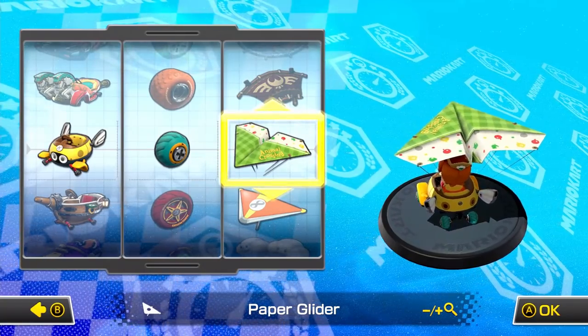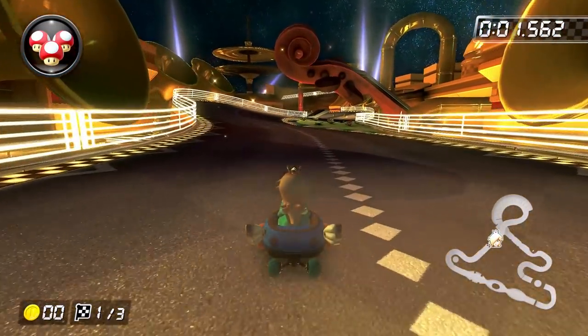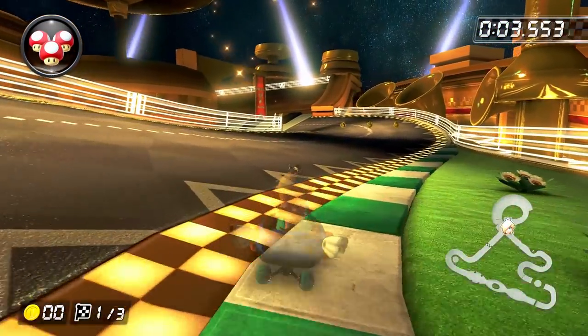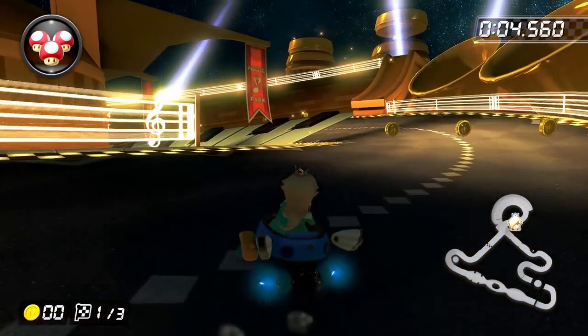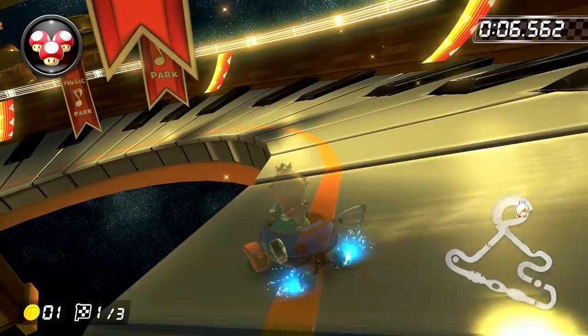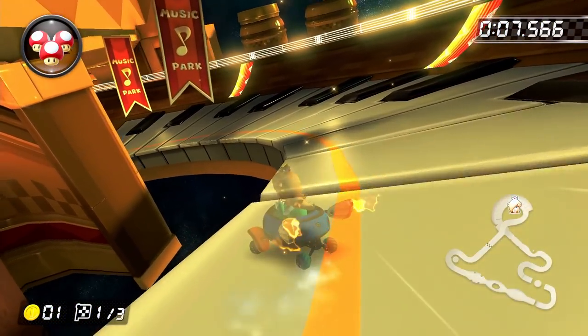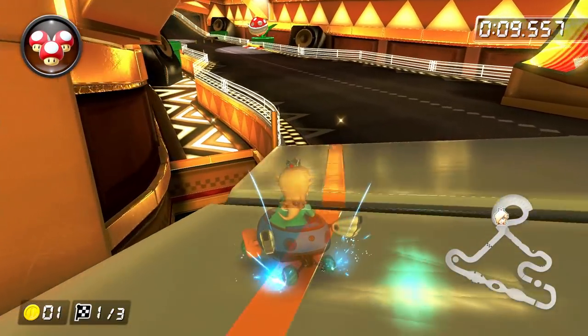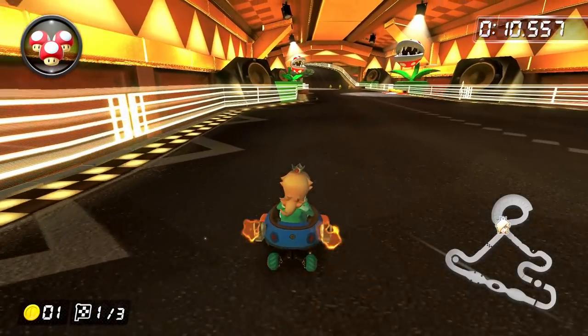But that's enough about the builds, let's check out the track. We're going to start by talking about the simpler version of the run first. Do the rocket boost to start, and then after passing the grass, start a left drift while grabbing the leftmost coin. When going down the first piano section, do two super mini turbos, since it's faster than building up a single ultra mini turbo. Also, make sure to hang out as close to the edge of the track as possible, definitely no further inside than the orange line.